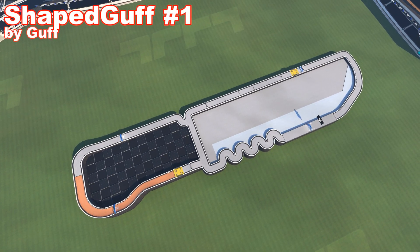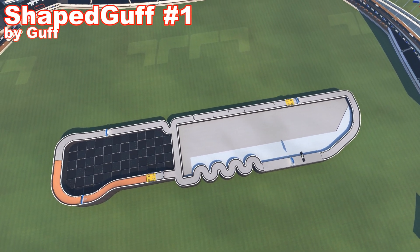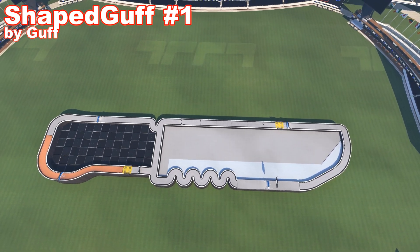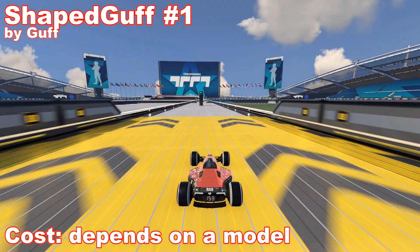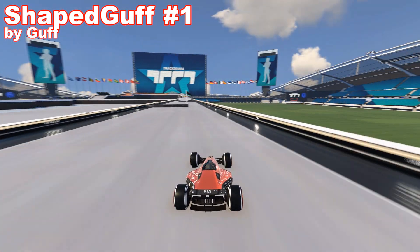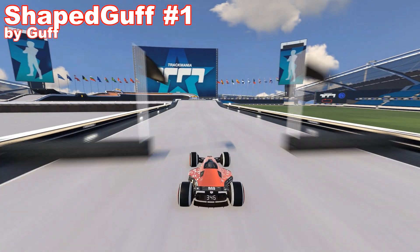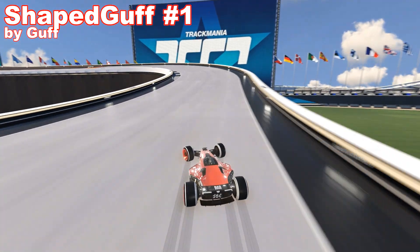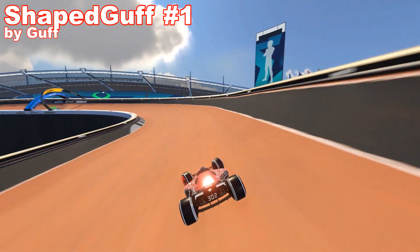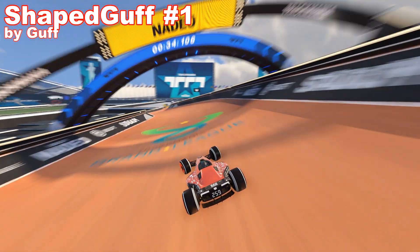Next one is Shaped Gaff, made by Gaff. It's a pretty simple looking knife — looks more like a military one. I bet a good quality one is very costly. The map itself is a multi-lap where you drive on the knife's outline. It's rather simple but also enjoyable to drive. The object itself is quite plain too — it has some nice smaller details, but nothing too complex.